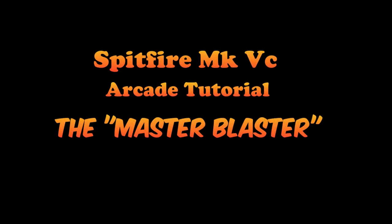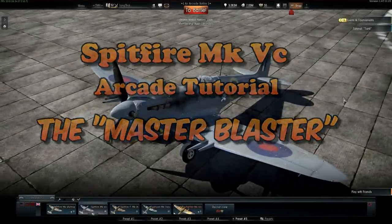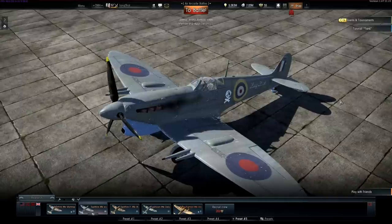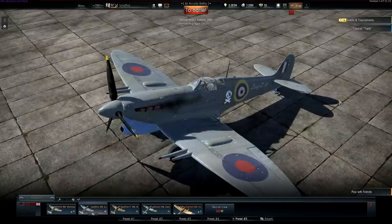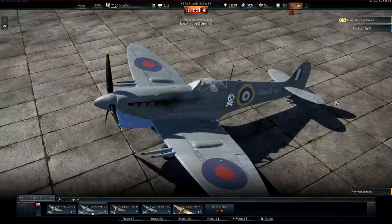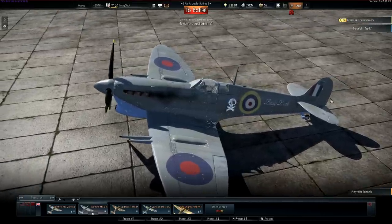Greetings War Thunderers, this is Longshot with you again with part 1 of my guide to flying the Spitfire Mark VC in Arcade. This is a Tier 3 plane with a current battle rating of 5.3, which is commonly regarded as far too high for the plane's capabilities — overtiered because of its firepower, but simply outclassed at that rating in terms of its flying characteristics.